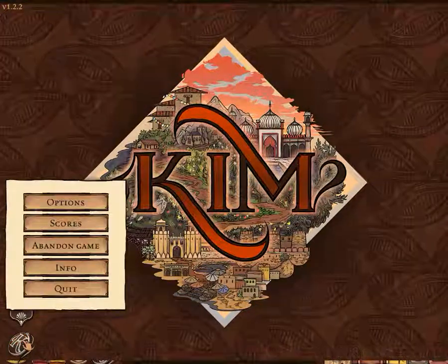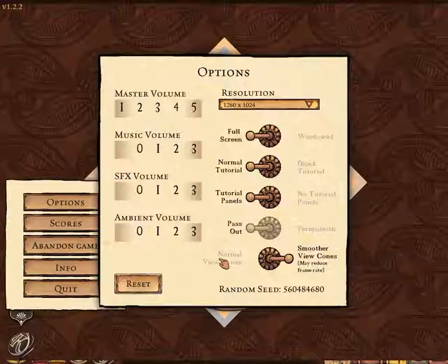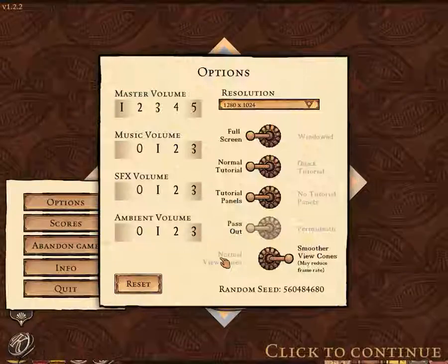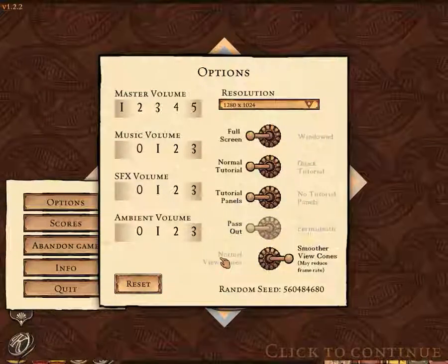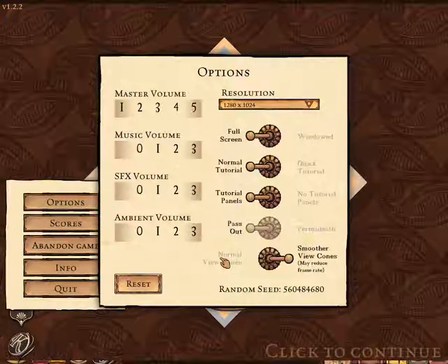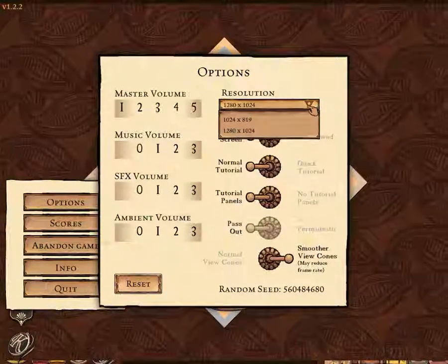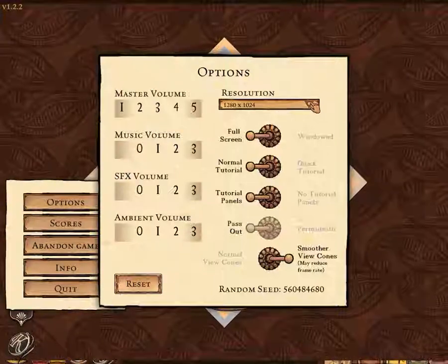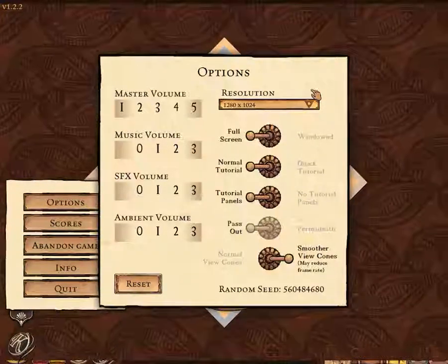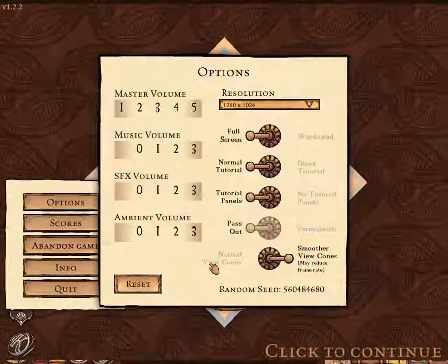Before we get into reviewing the game itself, let us take a look at their options menu. First and foremost, I find quite happily that the options menu contains enough actually usable volume sliders that you could set up the sound effects for virtually however you would like to run your game. The resolution is based entirely off your screen's native resolution, and even out of windowed mode it does not provide a ton of options, but for the vast majority of people this won't matter that much even in full screen.